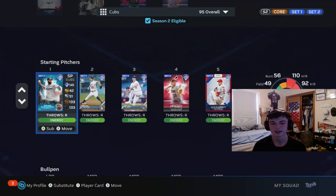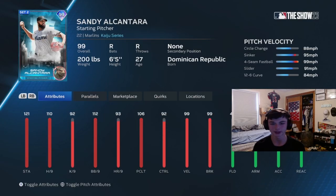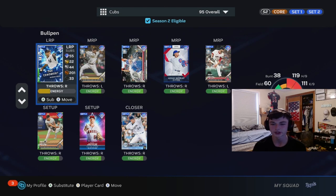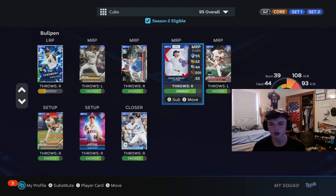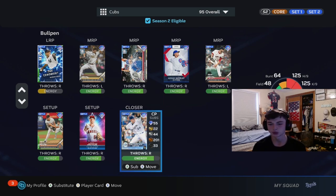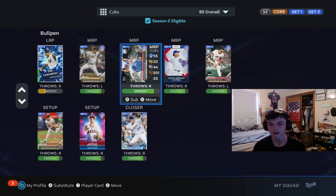On the DH spot we got Jackson Holloway, excited to use him as well. In the rotation, I just pulled Sandy Alcantara like not even a minute ago, so finally able to use him - he was obviously one of the new cards in the game. This card looks really good, definitely gonna get the start with him today. We got some more Tops Now cards, Future Stars, and we got Jack Flarity from the London Series. We also got Ben Joyce from the Future Stars program.